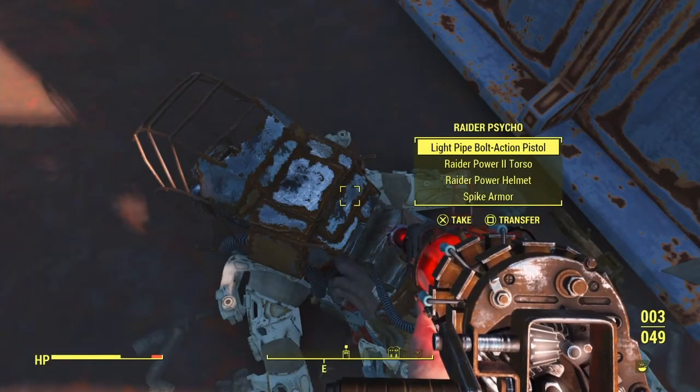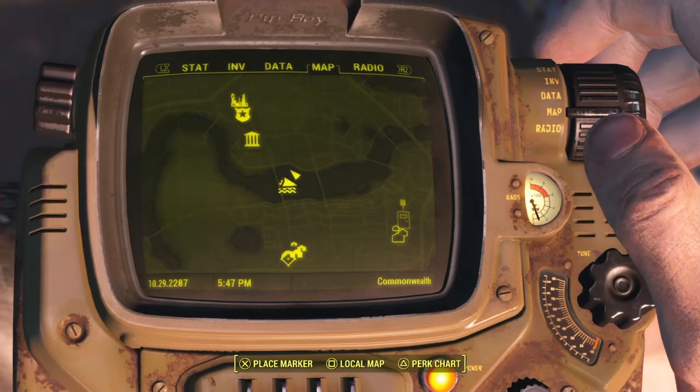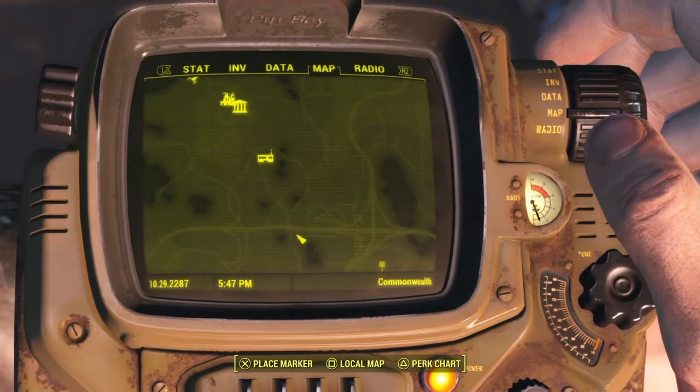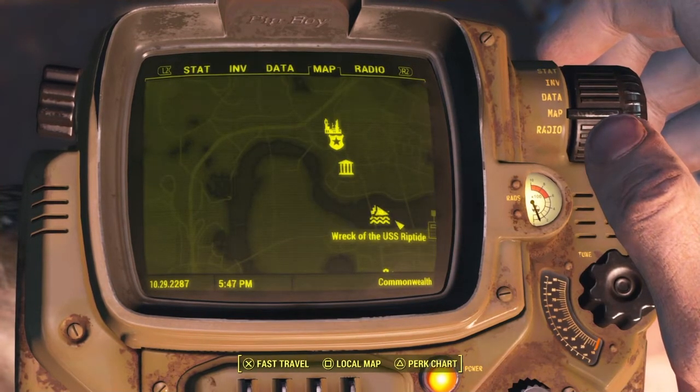Hi guys, and welcome back to a new video. Today I'm going to be showing you how to get quick and easy Raider Power Armor. As you're going to go to Diamond City in this game anyways, while you're going to Diamond City, you're going to cross this bridge called the Wreck of the USS Riptide.